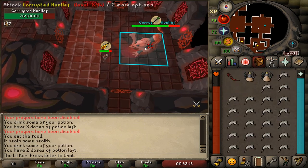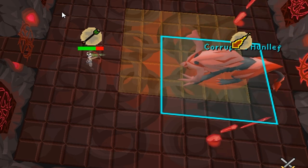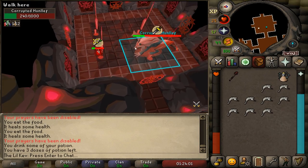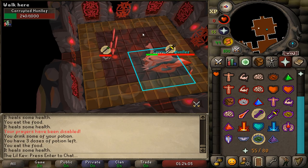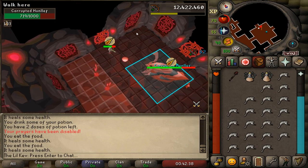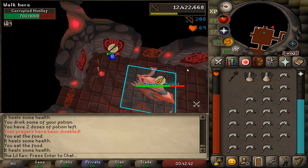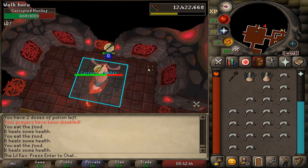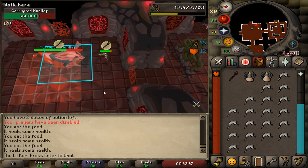The Hunleff will occasionally summon tornadoes as well, which is indicated by it stomping the ground. This counts as one attack in its 4 attack cycle. The tornadoes are very lethal and must be avoided. As the fight progresses, the tornadoes will increase in quantity. It's crucial to continue attacking the Hunleff here by kiting it. This is why I recommend learners start off with a Staff over the Halberd, as it's easier to maintain DPS while dodging tornadoes and damaging floor tiles.